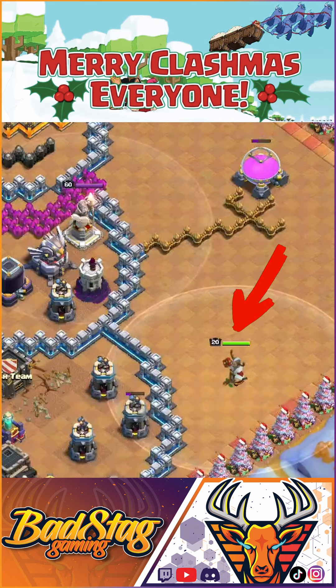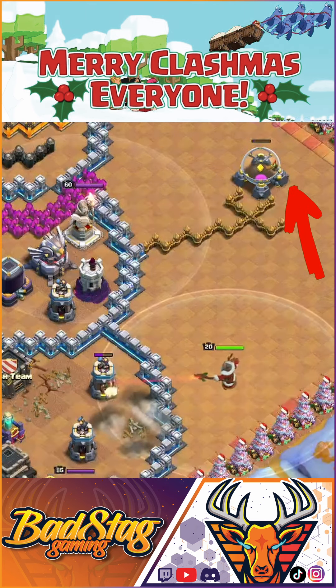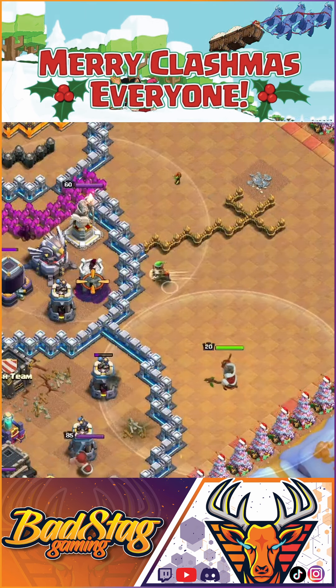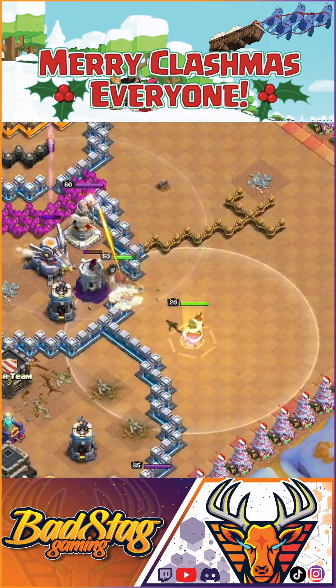Next, drop your Warden over on the right to start taking out those Bomb Towers. Drop a Goblin to take out the Elixir Storage on the right. Once your Warden has taken out two of the Bomb Towers, drop a Ram Rider and the King to break into the top section.